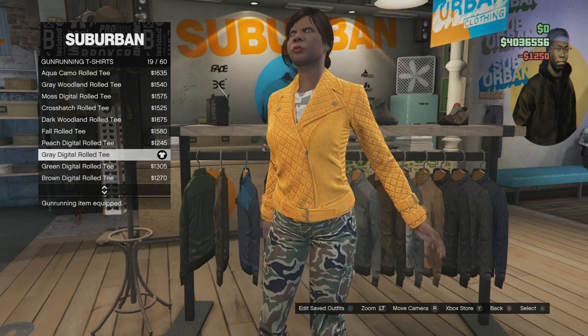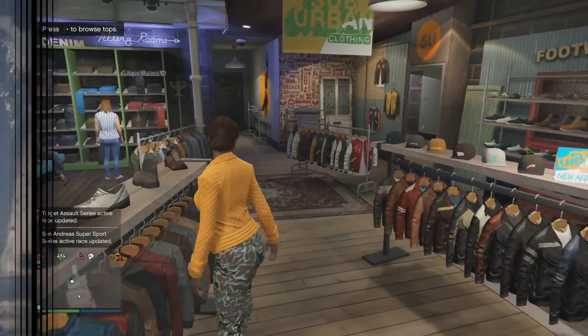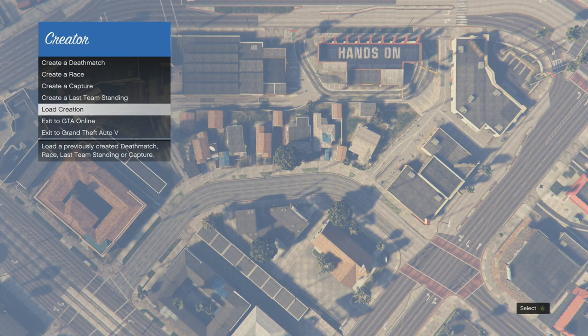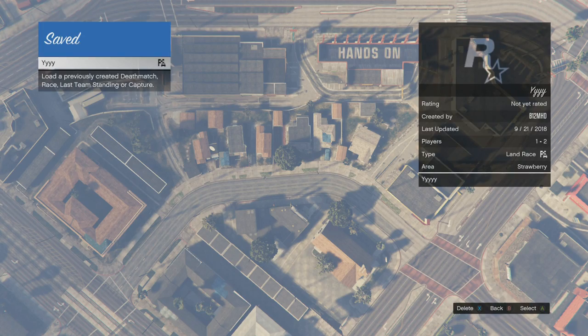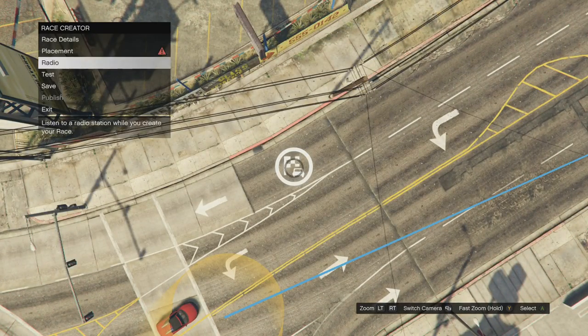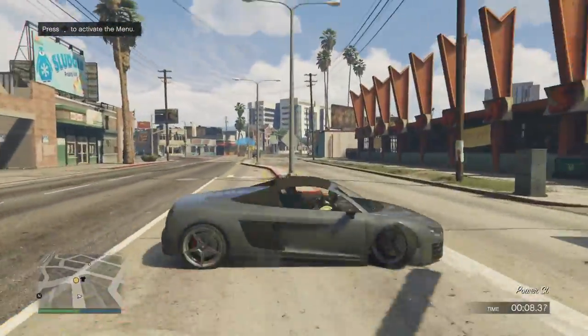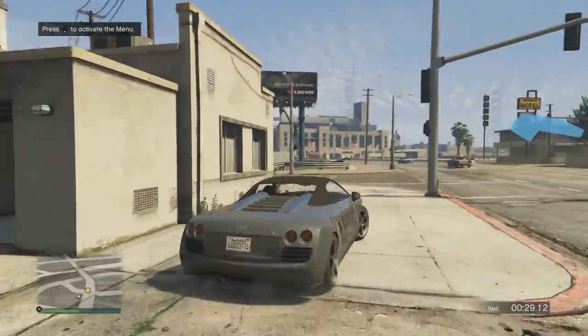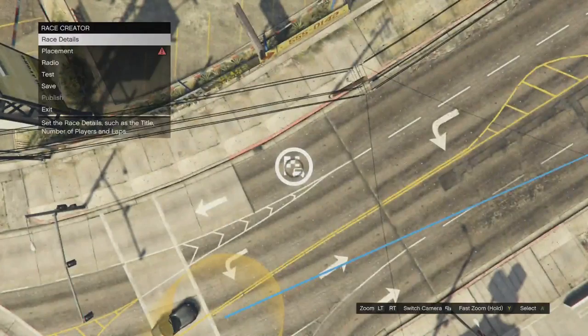As soon as you've built all your outfits, hit pause and go to creator. Go down to where it says load creation and load that saved race — it'll be in saved, not published, since you don't need to publish it. As soon as the race is loaded, go straight down to test. Run straight through the test run and when you get the alert at the end, accept it and return to the creator. You don't want to be pressing any other buttons — just accept the alert and wait for the creator to load back up. Once you're back in creator and floating above the ground, hit pause, go across to online, and go to choose character.